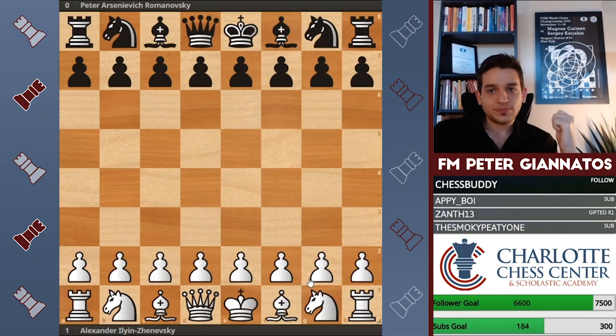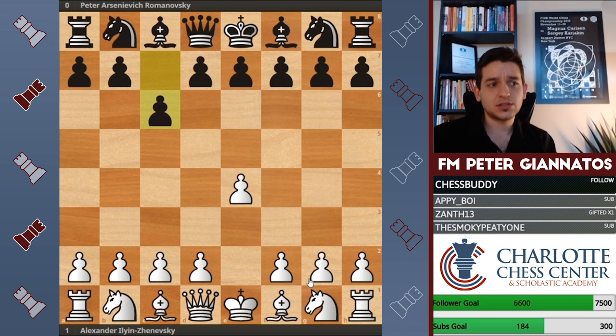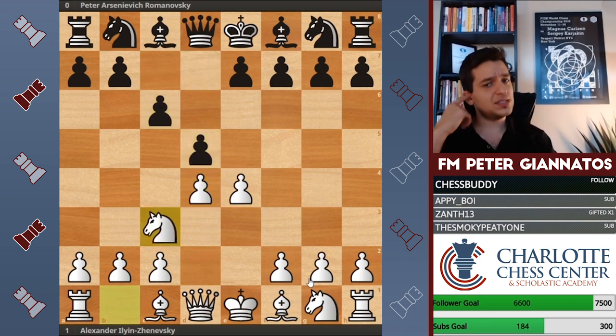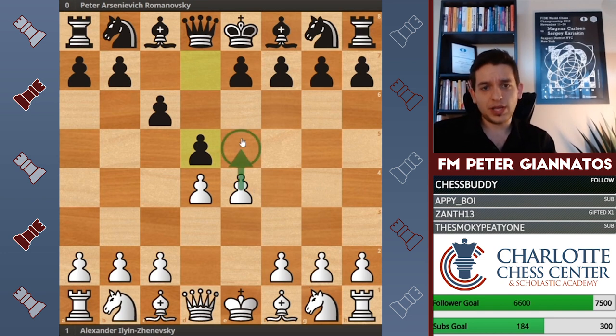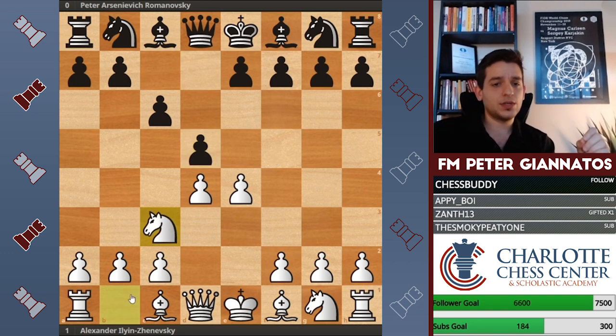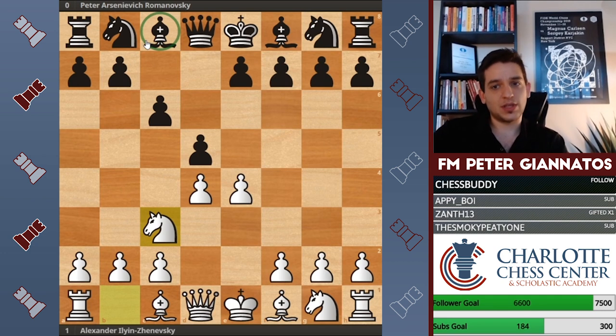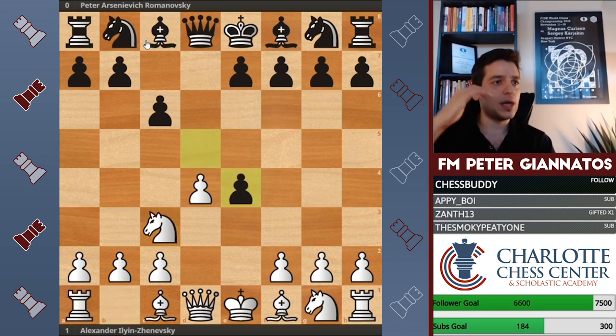Let's look at the first game against Romanovsky. Romanovsky was a good player of his time. So e4 c6 — the Caro-Kann Defense — d4 d5, knight to c3. These days most players advance, but for many years knight c3 or knight d2, developing and guarding the pawn similar to the French Defense, were considered the best way to play against the Caro-Kann. Black captures so as not to allow white to completely take over the center.